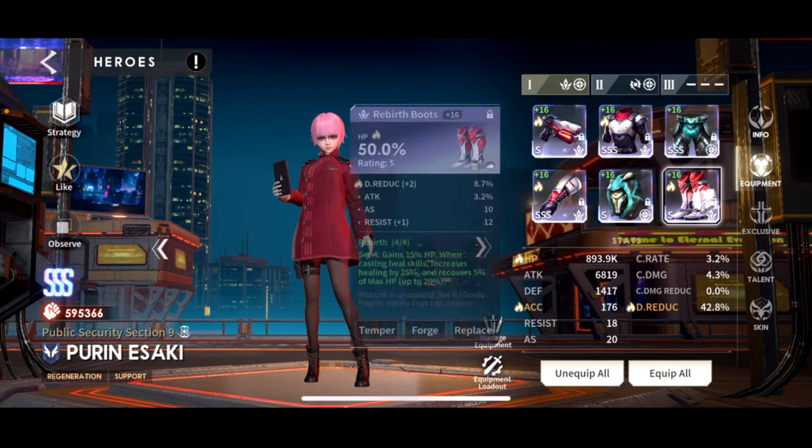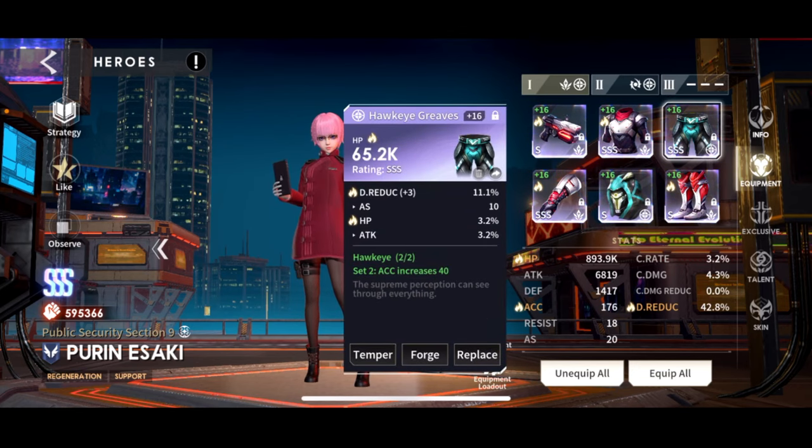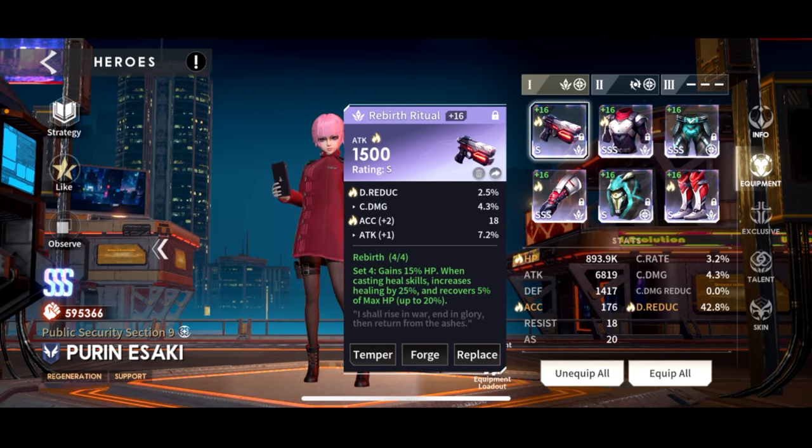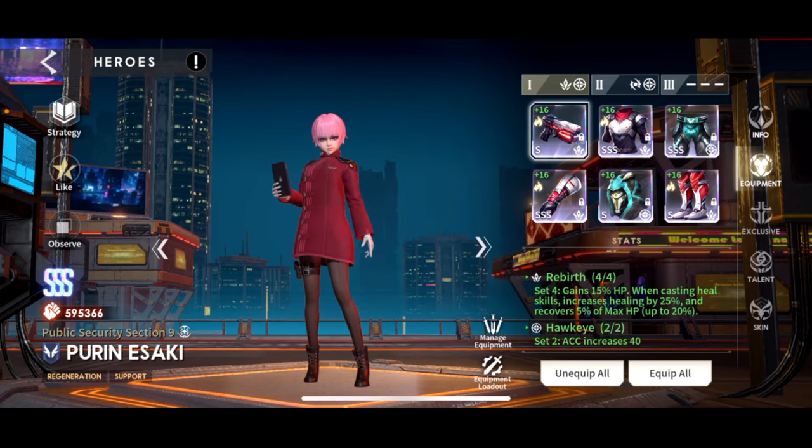For the Rebirth set: when casting heal skills, it increases healing by 25% and she recovers 5% of her own max HP, up to 20%. Rebirth is obviously good; if you don't have Rebirth you can use Abundant from the Ancient Altar. This would be your ideal heal plus accuracy set.